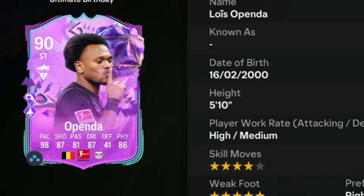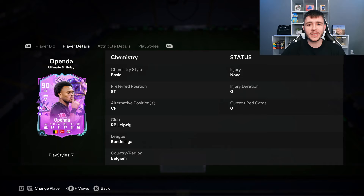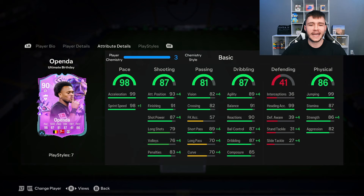Openda is a 90-rated card. He has high medium work rates, right-footed with 4-star skill moves and 5-star weak foot. We did go ahead and get 2 Openda SPCs for today's content and the cards are almost identical — one has 5-star skill moves and the other has 5-star weak foot. The stats, play styles, and alternative positions are the same, and we don't see much versatility as he can only play striker and center forward.